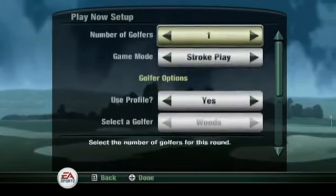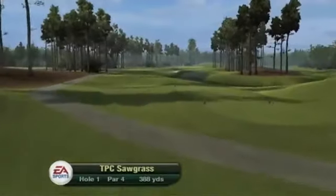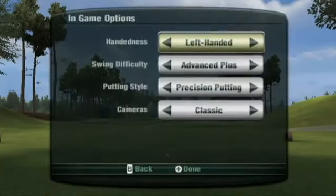In Tiger Woods 10, we were able to introduce unprecedented control over your golf swing, thanks to the Wii Motion Plus. This year we've taken it a step further with the introduction of two new swing types. The first is our new Advanced Plus Swing Type.